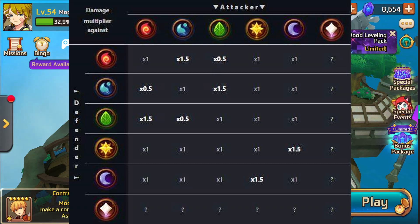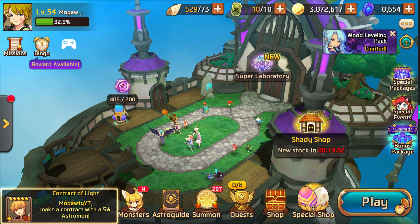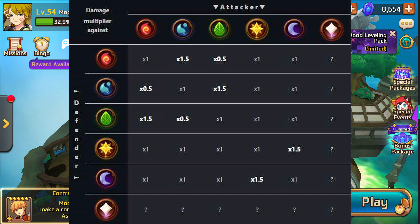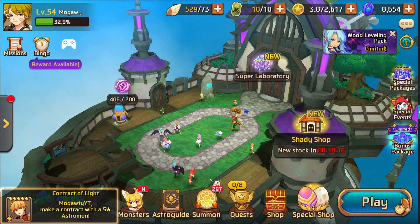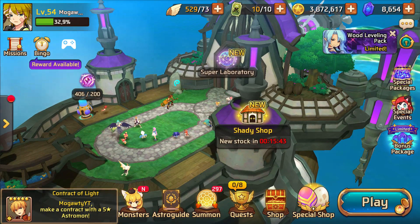I was sent two images by an anonymous source that I haven't seen elsewhere. Quite interesting - there appears to be a sixth element on this chart called the void element, which is not weak or strong against anything. There are also green gems that, if you look closely, have a little green shield on them, which might indicate something related to survivability. Let the speculation commence!